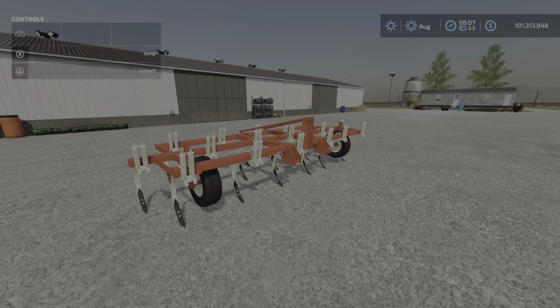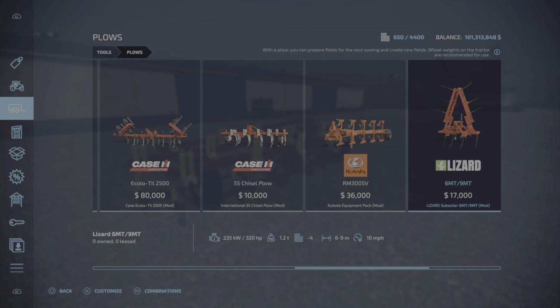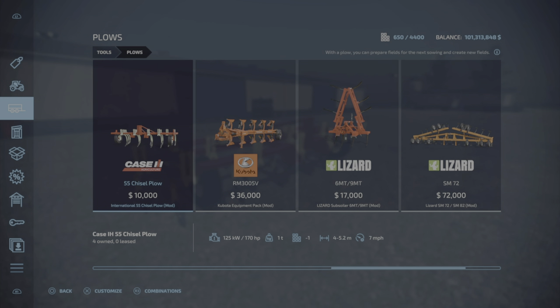2.74 MB to download, four slots on console, yes it is for all platforms. You will find it under plows — there it is — 55 Chisel Plow, $10,000, so pretty cheap.